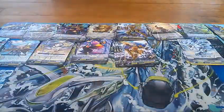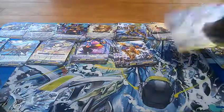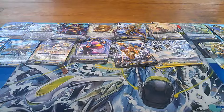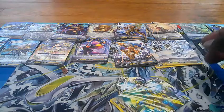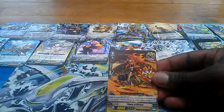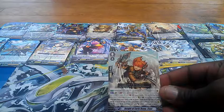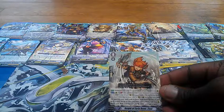Moving on to the Triggers. It's got three Stand Triggers — Imperative Owl, pretty detailed. It comes with four Draw Triggers — Discerning Appraiser Donnelli. Four Heal Triggers — Curable Angel, looks pretty nice. And four Crits — two of them being different. One is just a crit, and the other is Flame of Victory: put this unit in your soul, choose up to one of your Gold Paladins and give it an extra 3,000. Nice to build up soul for Soul Blast.